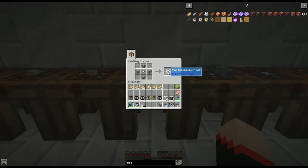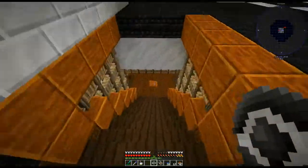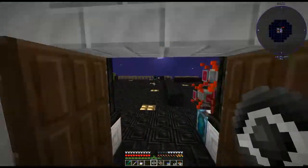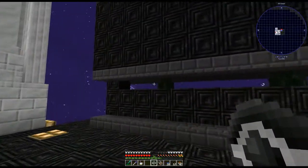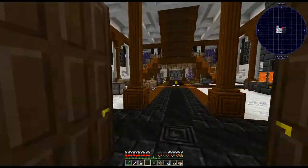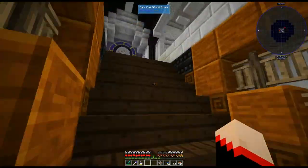In order to use the mob duplicator we have to make mob imprisonment tools. For this you need four plastic and — this is the hardest part — a ghast tear. Once you know how to kill the ghast it's not so hard, but some people have a rough time with that. This gives you the mob imprisonment tool. The way it works is when you see a mob you just right-click on it with the imprisonment tool and the mob goes in there. For instance, I just right-clicked a creeper and now I've got a creeper — which I definitely do not want.